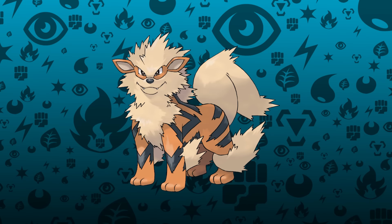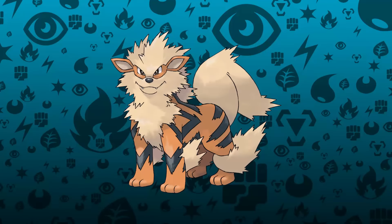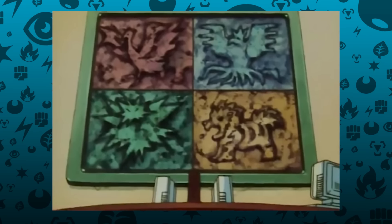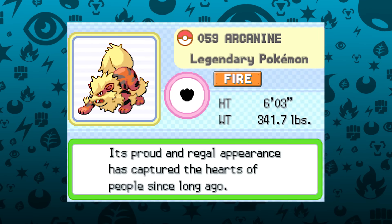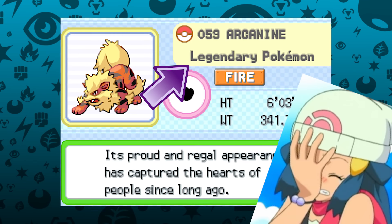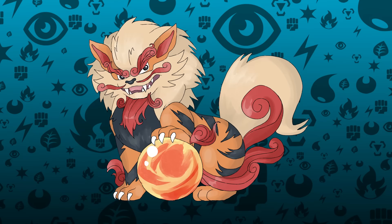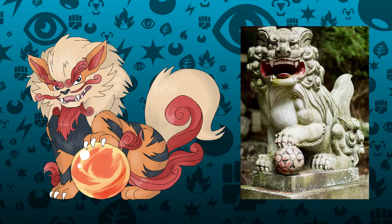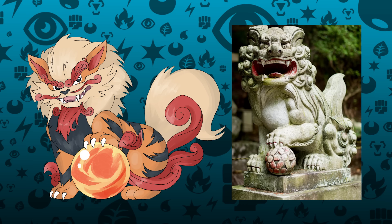Next up is Arcanine, a Pokémon I've wanted to see more in the limelight ever since the second episode of the anime, where Arcanine is depicted as if it's a Legendary Pokémon alongside the three Legendary Birds. Its category even lists it as Legendary Pokémon, even though it isn't. For its design, we went with one based on the Shisa statues found in the Ryukyu Islands — a take on the Guardian Lion statue motif found throughout Asia, with a glowing fire orb serving as a callback to the Fire Stone that Arcanine came from.